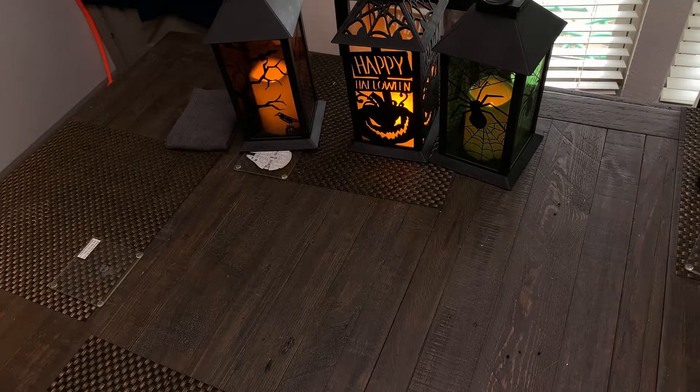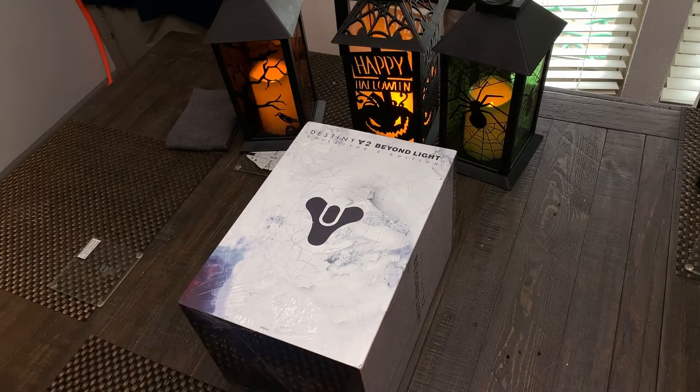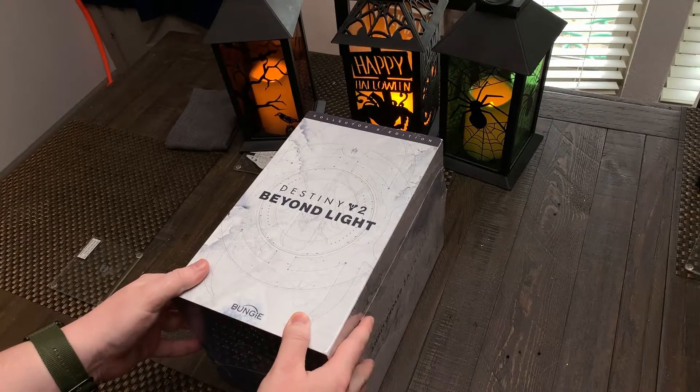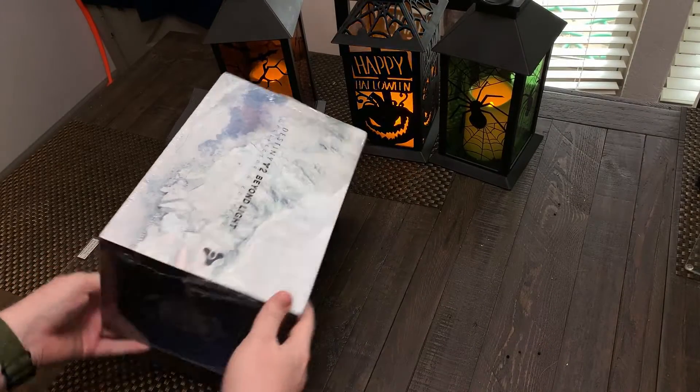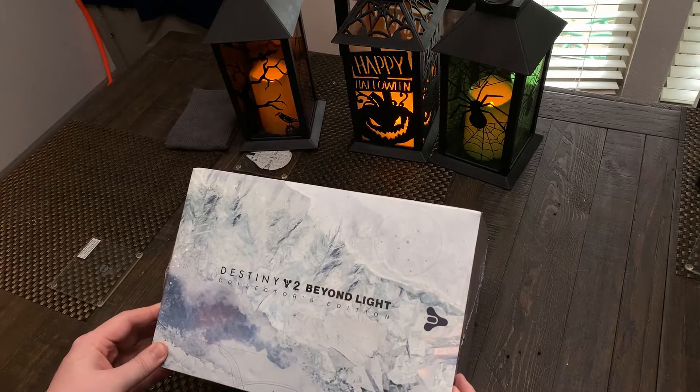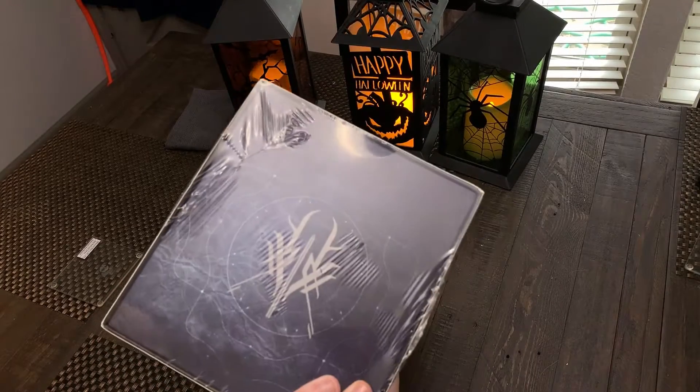All right, so here we go. You can see the box here — still pristine in its wrapping. It's got some pretty nice details on it. The ice detailing is really cool to see, along with some new symbols.